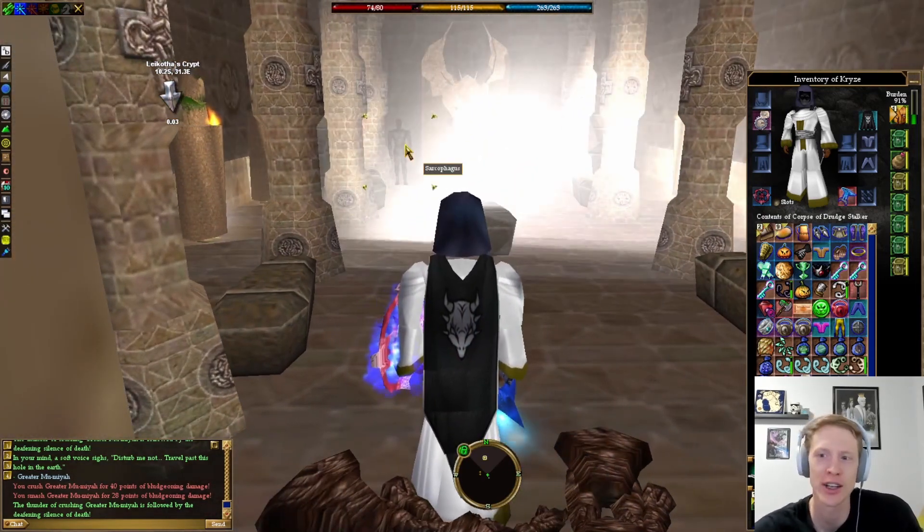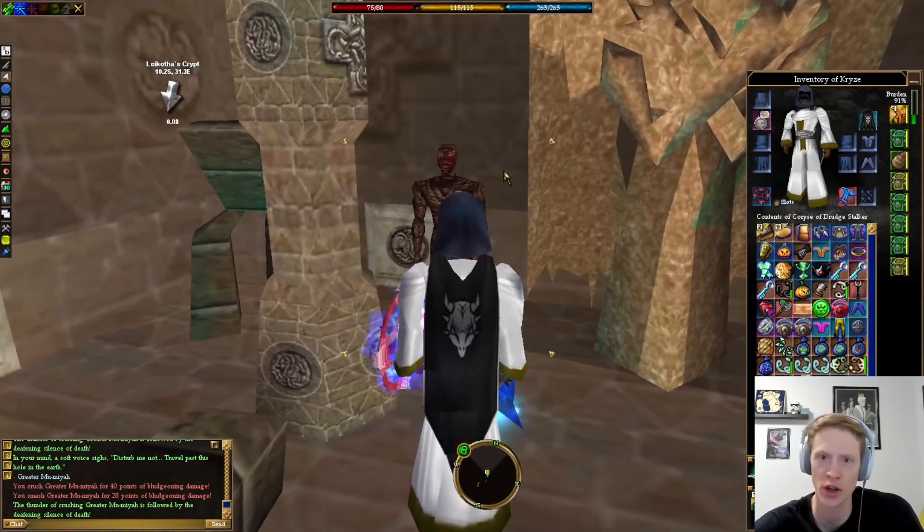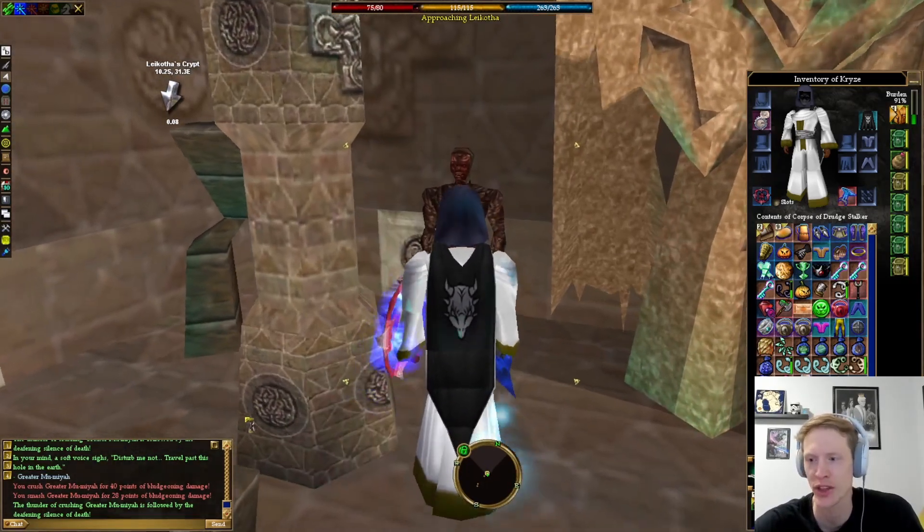You're gonna head to Lycotha's Crypt. The fastest way to get here is through the Samsur settlement portals, the Yanar portal, and then come speak with Lycotha.